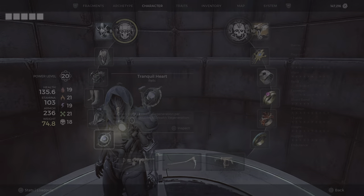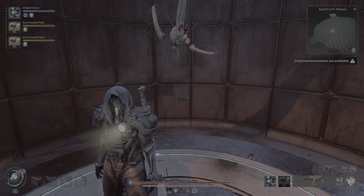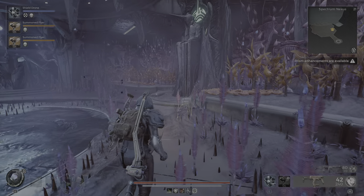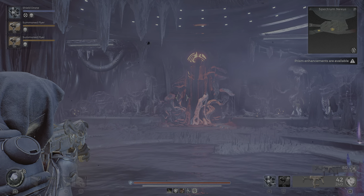If you put it at the red statue, you get a mutator. You need to find an aberration and he gives you this mutator — the Perpucation — which is pretty good. If you place it at the blue statue, you get a different reward. This one is the blue one, that one is the red one. That's how you get the Perpucation.